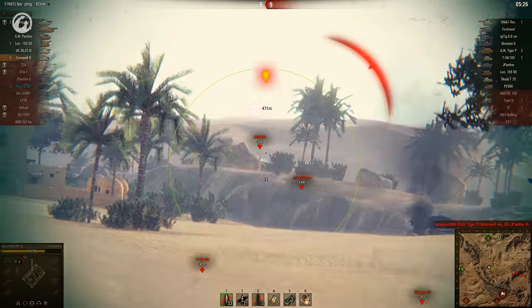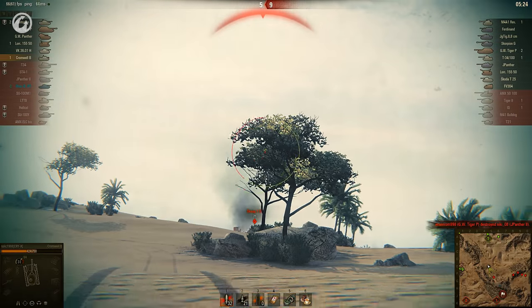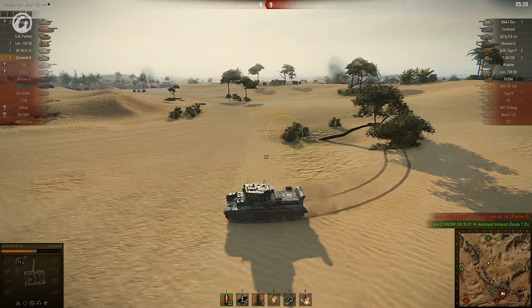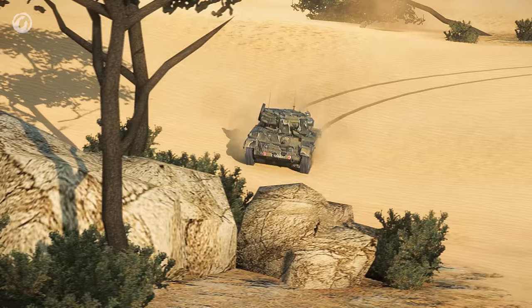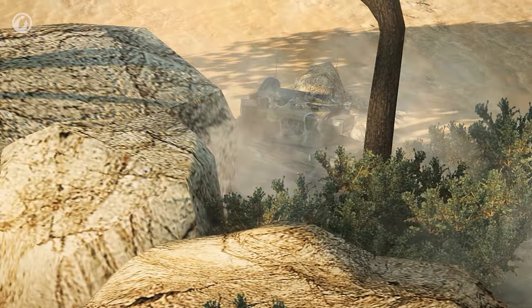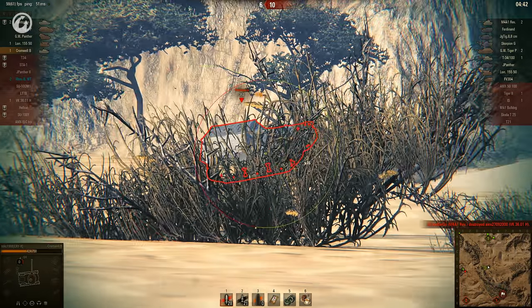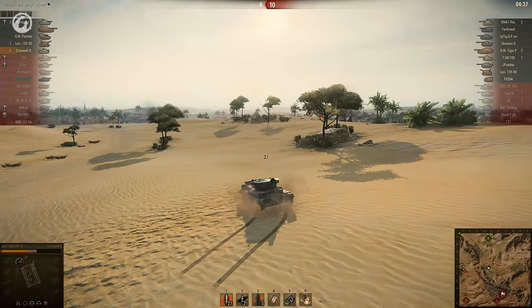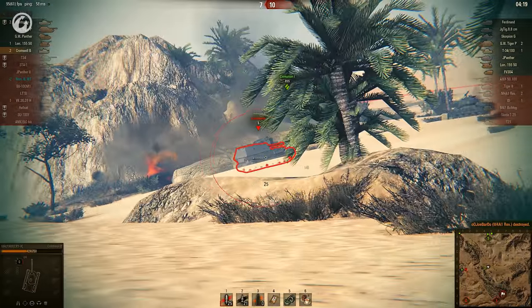A Skoda T25 peeks out, firing a couple of shells into Tolik's Cromwell. Luckily, an ally is awake and able to stop the assault. Yikes! Tolik gets into cover and chucks a couple of shells at the Jagdpanther. Here's an even bigger TD, and it's showing its side. The Scout fires a few shells, withdraws for a moment, and returns to finish off the TD and its companion.